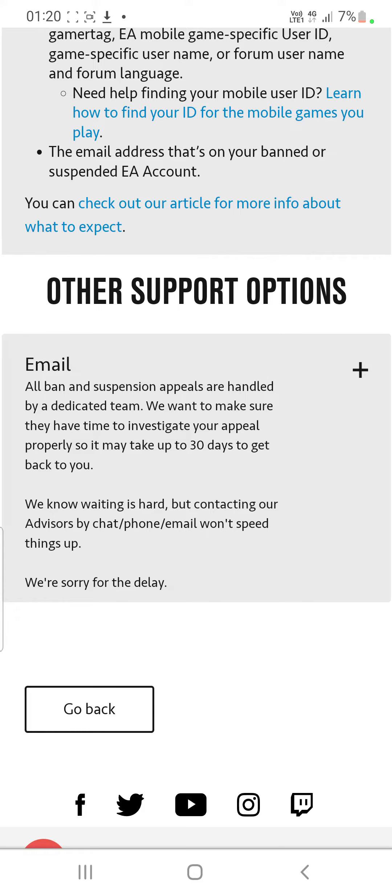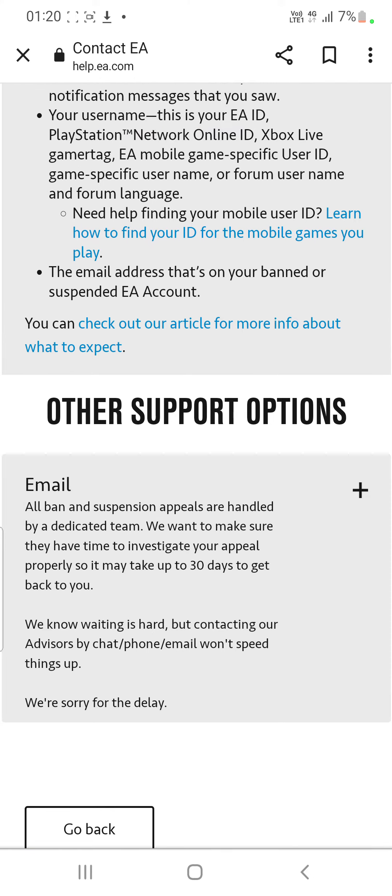If you have broken the rules and you know it, the chances are you will not get unbanned, because EA does detect these things and they'll know if they've made a mistake or not. Hopefully this video helps you guys. And if you want to buy any coins, go to u7buy.com and type in 'ftbl' at checkout for five percent off your coins.